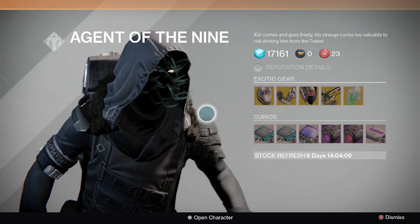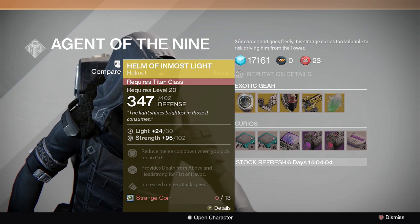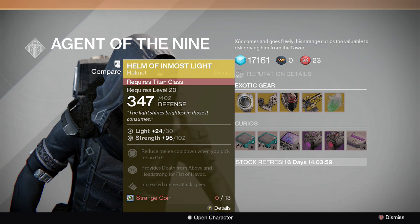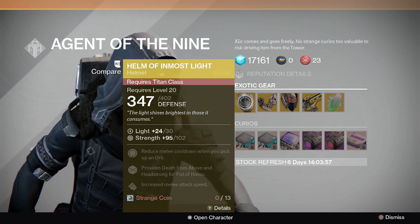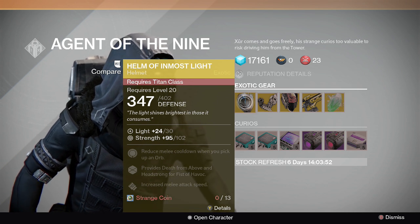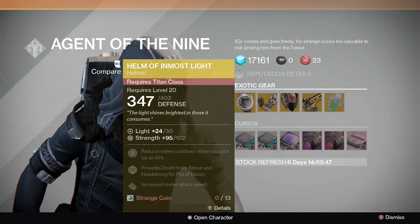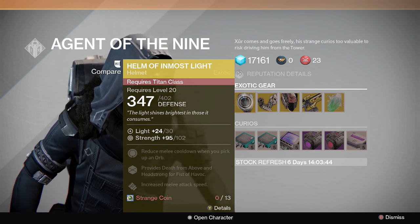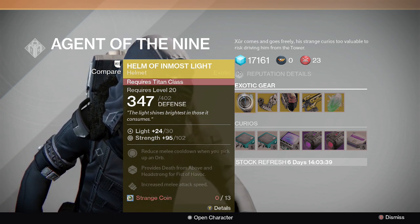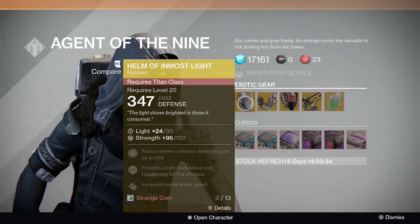We got the Helm of Inmost Light, which is probably the most badass Titan exotic for those of you running Striker builds, because it gives you two of the perks for a move — that's really freaking sweet. You can have a third; I think Headstrong is a different slot, but regardless it's still really awesome to have that double whammy effect. In my opinion that's actually probably my favorite piece of Titan gear.